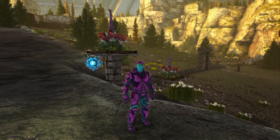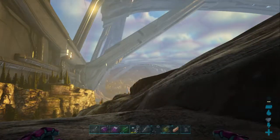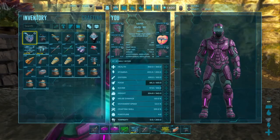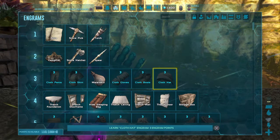Hey guys, today I'm going to show you a little about Plant Species X. With Plant Species X you can effectively have plant turrets at level 36 versus waiting until level 68 to unlock auto turrets.